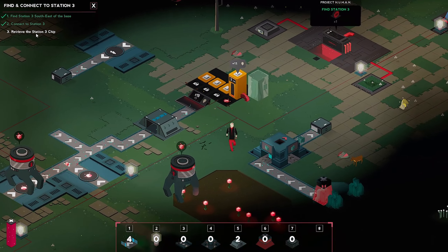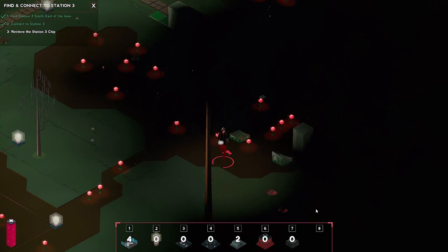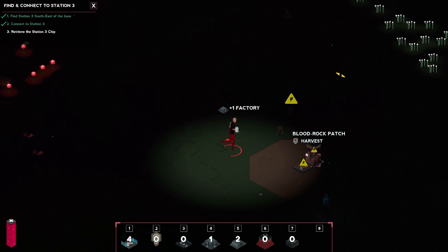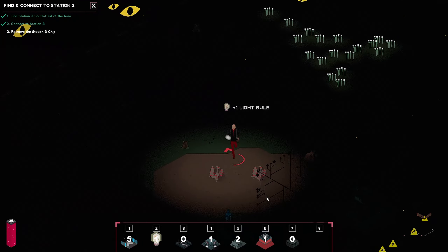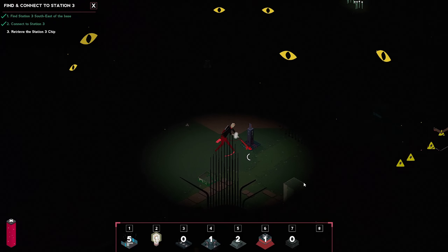Let's go retrieve the station three chip real fast. What is this? Oh, the fast travel — we saw that earlier. We got to take a look at that later. What's going on over here? Another factory — take that. I'll take a harvester. I'll take this. Take some light bulbs.